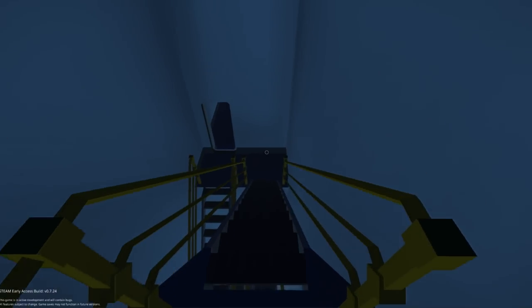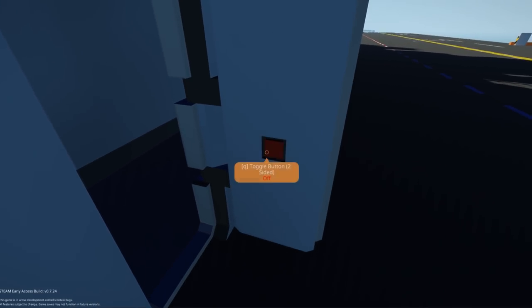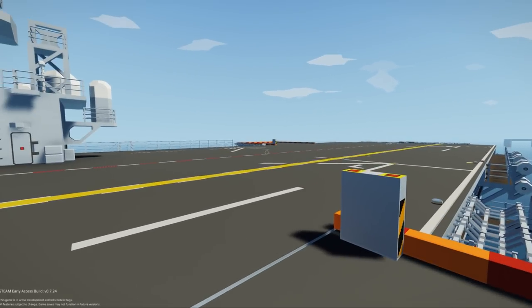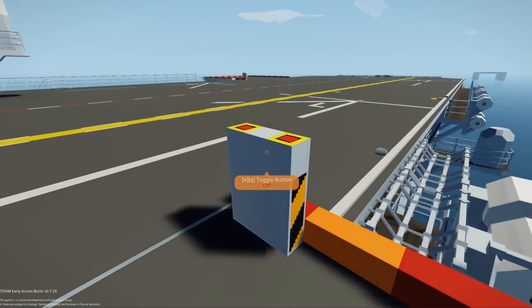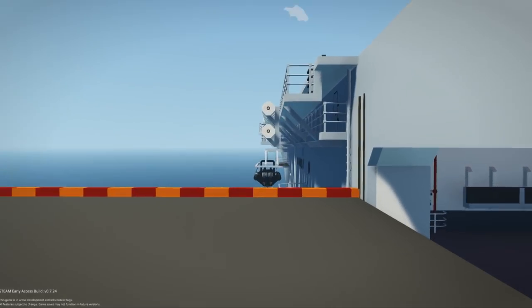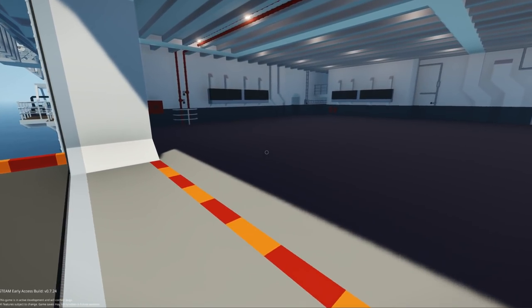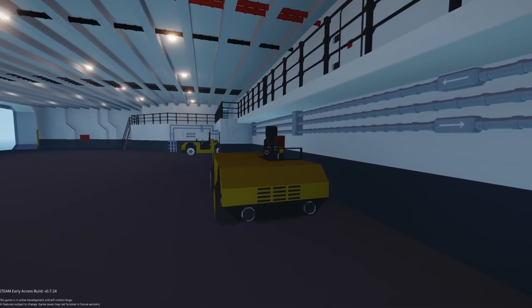First I want to use the elevators and check out the interior, plus there's a vehicle down there we might be able to drive. Too bad this couldn't be like a permanent launch point — say you have all your coast guard operations from a ship like this. That would be awesome in career mode, basically launching missions from here: your rescue craft, the little boat on the side. To me that would just be so cool. Maybe Stormworks will get optimized enough one day that we can do stuff like this.